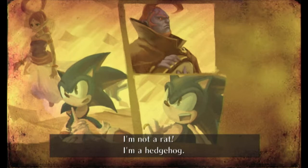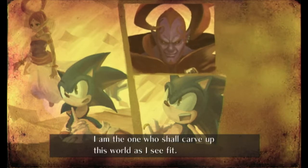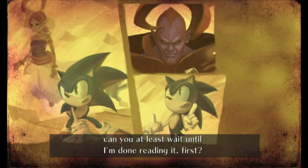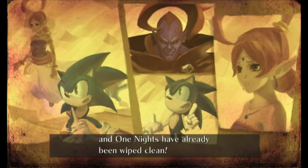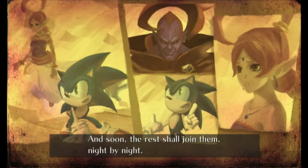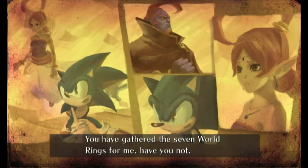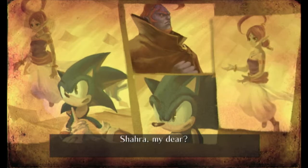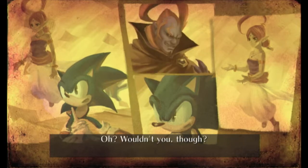'Don't you know anything? I'm not a rat, I'm a hedgehog!' 'I am the Erazor Djinn — I am the one who shall carve up this world as I see fit.' 'Why? Well, if you're gonna do that, can you at least wait until I'm done reading it first?' 'One hundred of the one thousand and one nights have already been wiped clean, and soon the rest shall join them — night by night. And then, with the seven World Rings...' Seven World Rings — what is this, Chaos Emeralds? 'Have you gathered the seven World Rings for me, Shara my dear?' 'I told you those things don't even exist, and even if they did, I'd never give them to you.' 'Oh, wouldn't you though?'